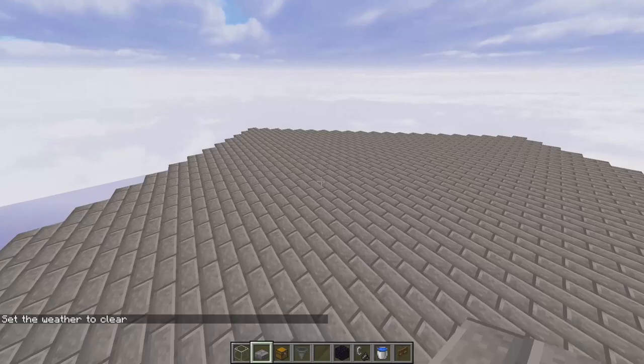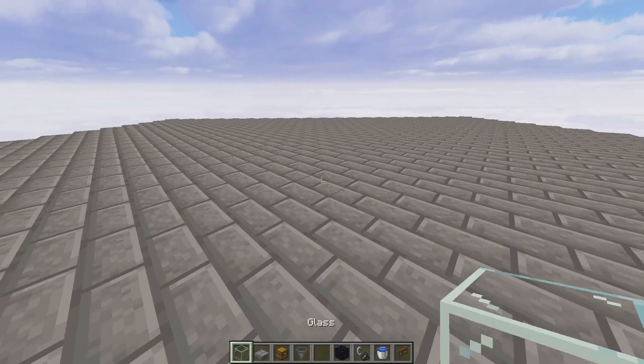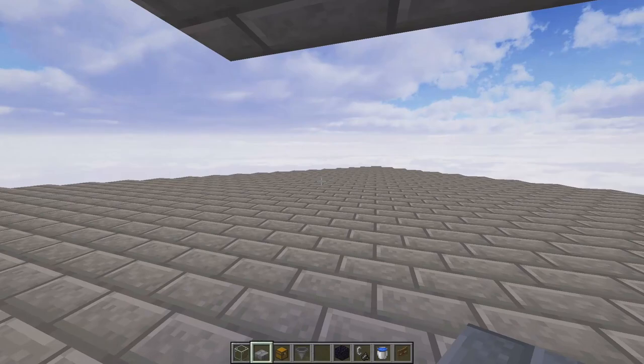Now that this is done, we're just going to put a little AFK platform on top — you can do this wherever you want. All you need to do is make sure that you have a roof over your head so that phantoms don't come and kill you during the night.